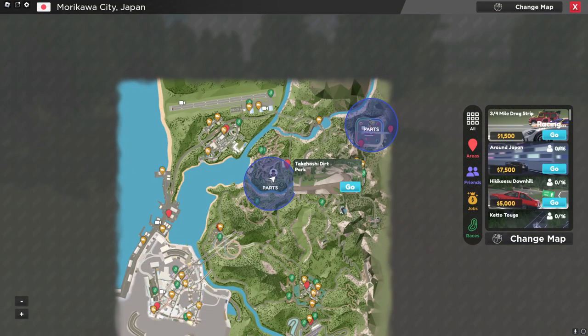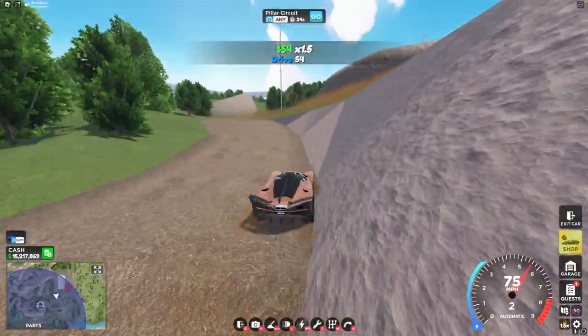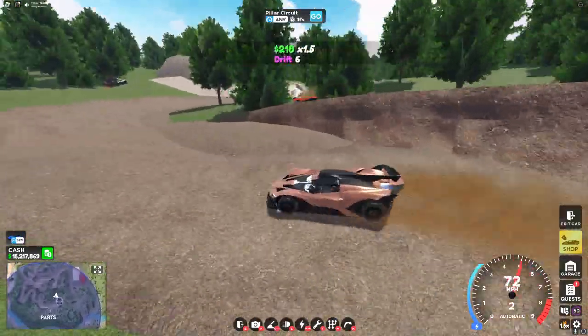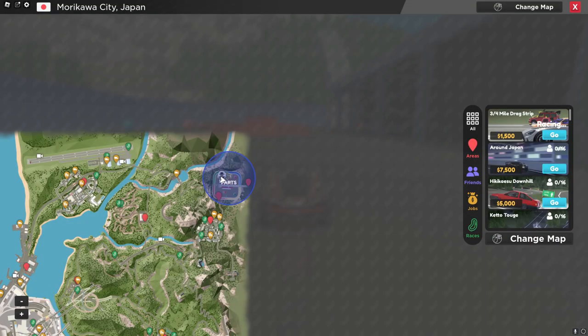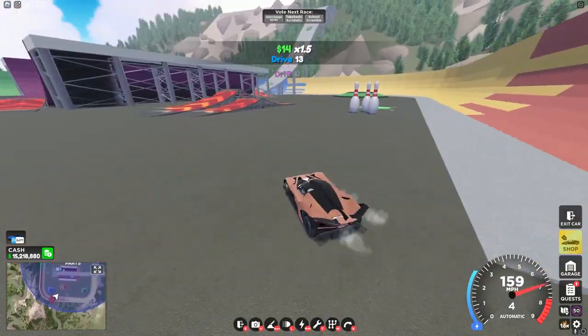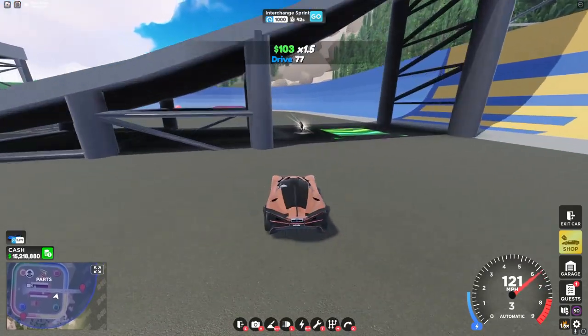For the next part, head over to this area right here - Tekashi Dirt Circuit. Right behind this tree, you'll see the next part. And for this very last part, head over to Stump Park. Right under this ramp, you'll see the very last part.